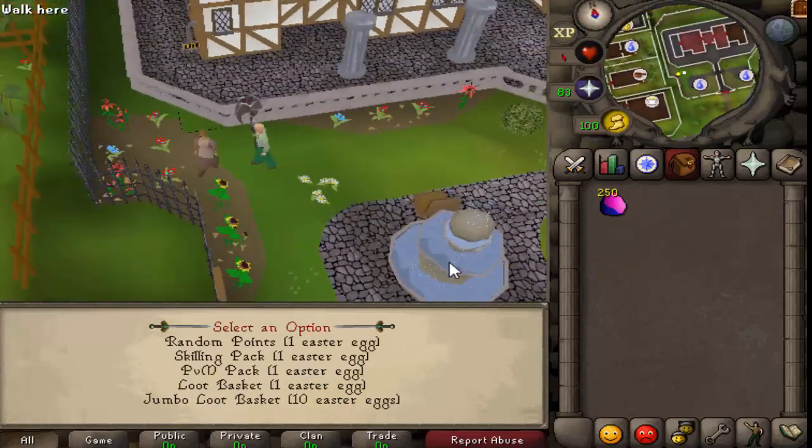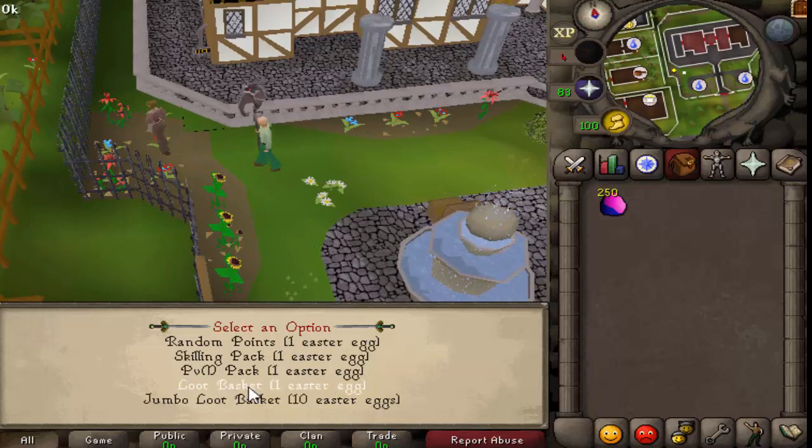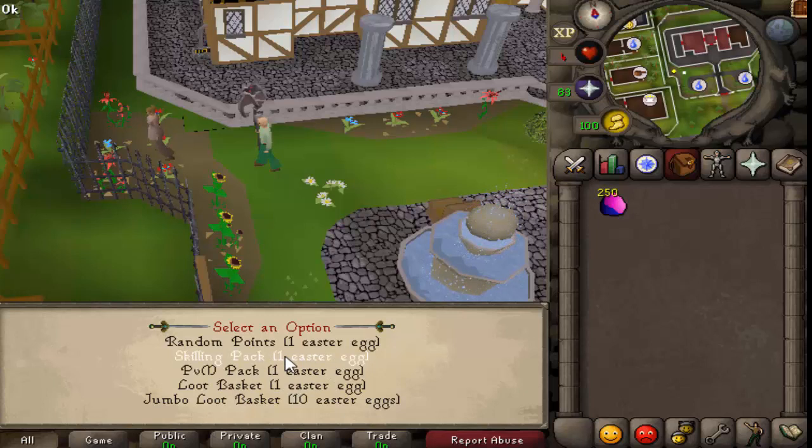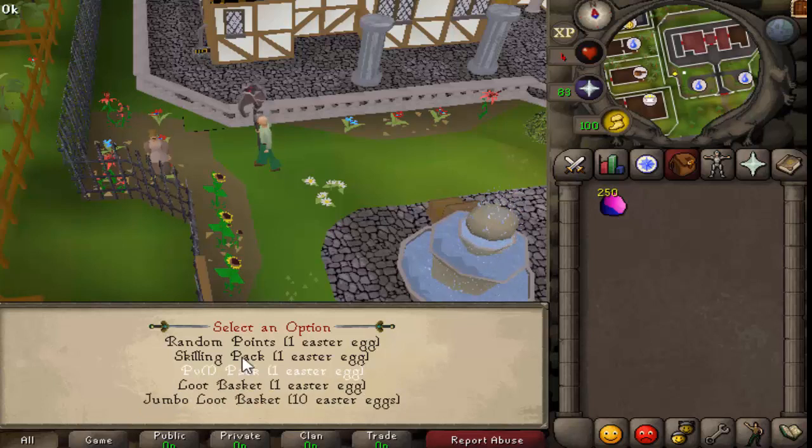Come over to the event command. We're going to be focusing on these loots right here: the loot basket, the PVM pack, and the skilling pack. We're going to start with 250 skilling packs, 250 PVM packs, and 250 loot baskets. The jumbo loot basket is the exact same thing, just multiply it by 10, so that's actually what we'll do to save time.